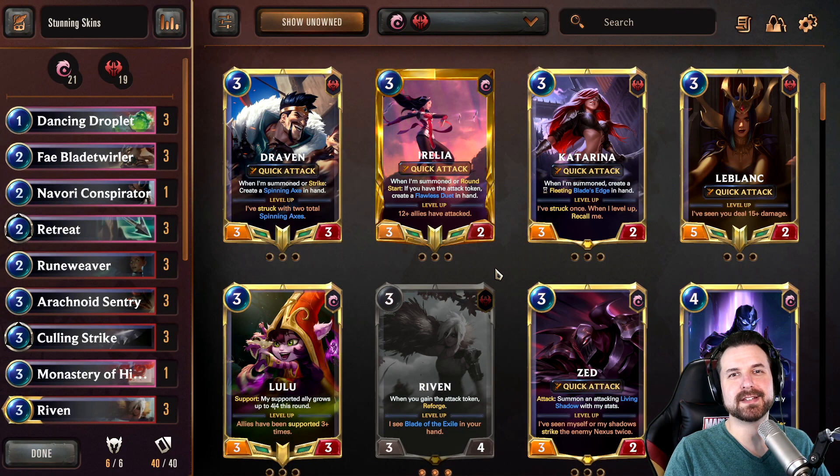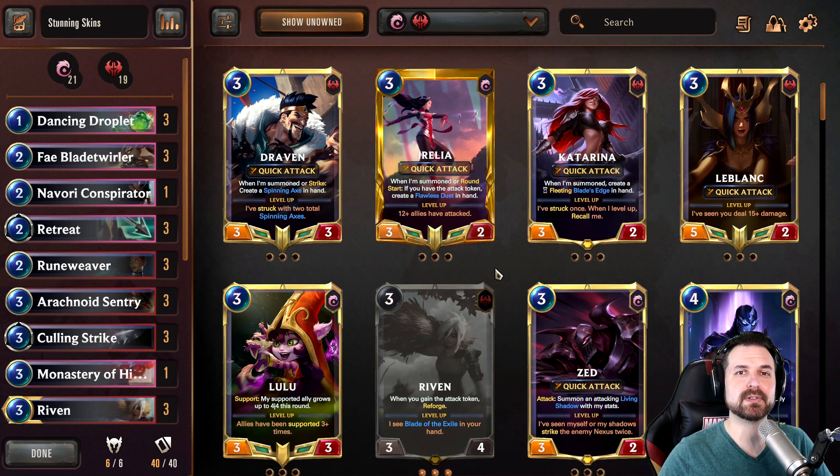I had so much fun with yesterday's Zed video that I thought, why not do it again but with Yasuo this time. Yesterday's video, if you missed it, you should go watch it. We built a deck entirely based around just leveling up Zed because Zed has a new skin with a new level up animation and I wanted to do something fun and neat. Today we're going to do the same thing with Yasuo. Yasuo is the other champion that not only got a new skin, but his skin has a new level up animation. So we're going to play a bit of old school Yasuo today.